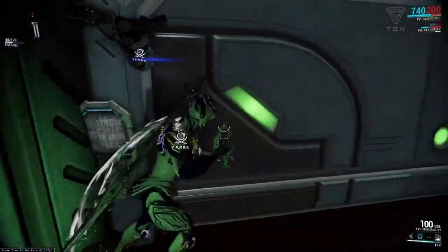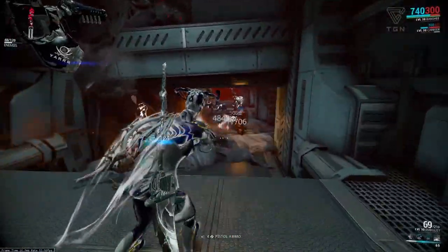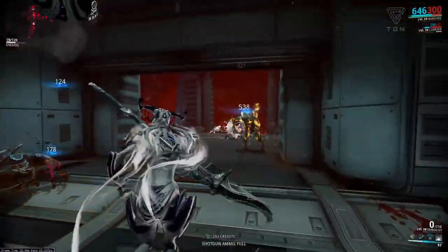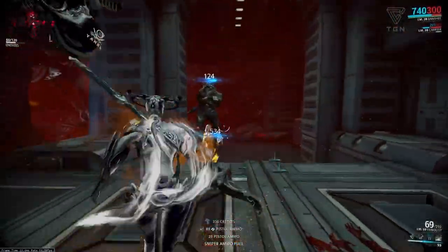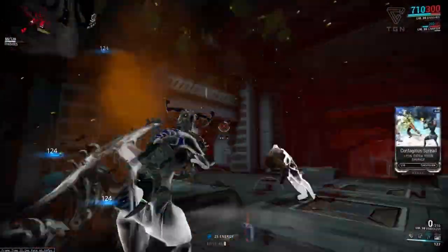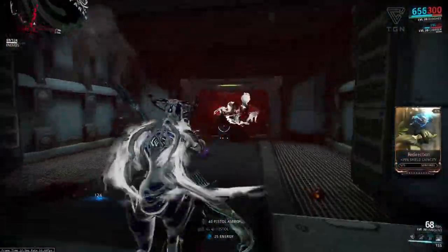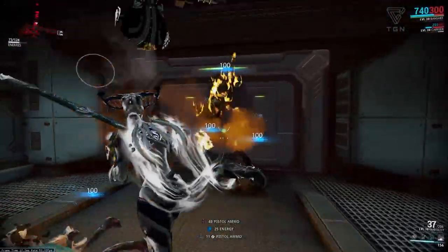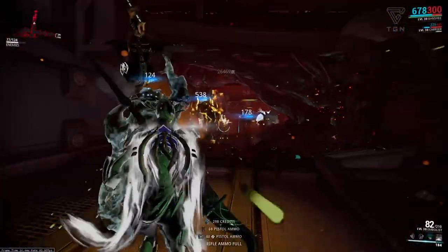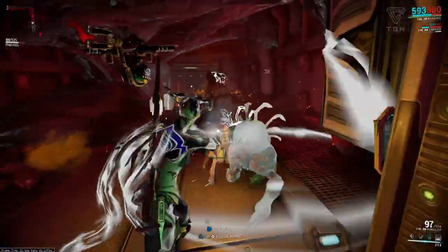Do I think it's anywhere near being one of the top secondaries in the game? No, it can't compete with some of the top secondary weapons out there. But it is easily and solidly in the top quarter. The damage potential is fantastic, especially since you don't have to worry about punch-through or the fact that there might be more than one target — you can take down entire groups of enemies at once. The Embolist is really very versatile, and the ability to have three different elemental procs potentially running on it means it can deal faction-specific damage over multiple enemy weaknesses.